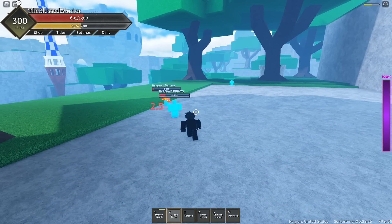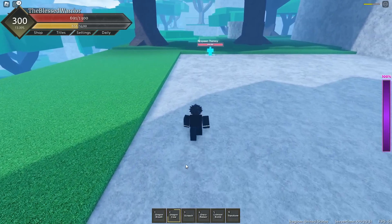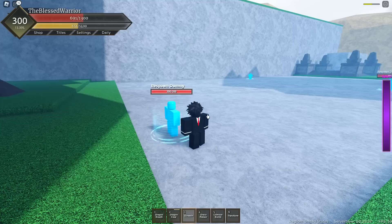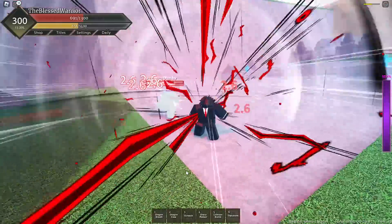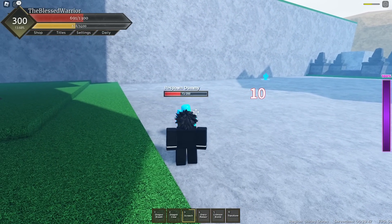Next up, we have Dragon Claw. This does 90 damage. I mean, you obviously couldn't see the second part because the dummy was really low, but yeah, it does 90 damage at level 300. Next up, we have Screech. You hold click with this skill. It's kind of like Conker's Hockey, you know, like the effects of it. The scream is definitely like a dinosaur or something — it's pretty crazy.